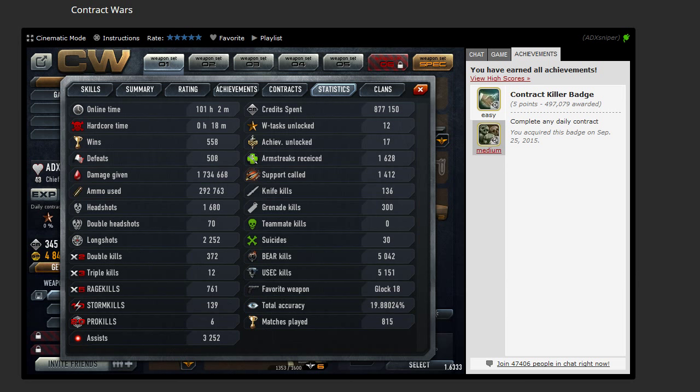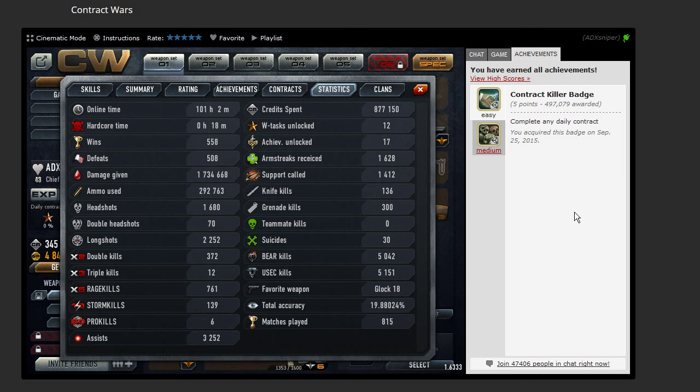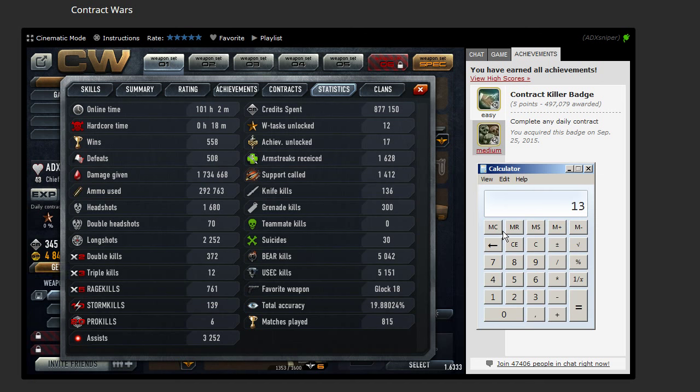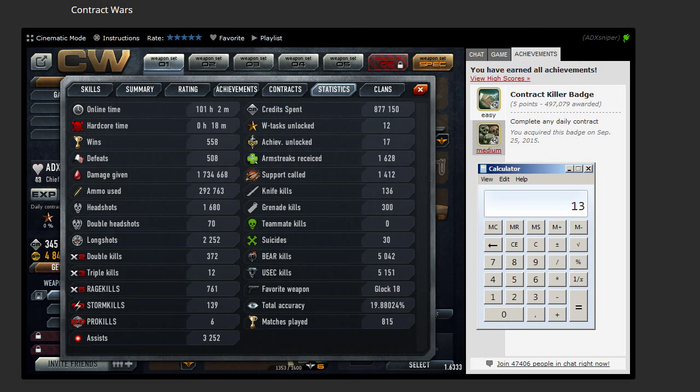We can also make the calculation for how many double kills per match. So we open the calculator again — summary — 370 double kills divided by 13,078. So I have 0.02 double kills per match.